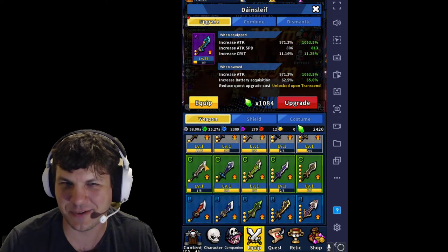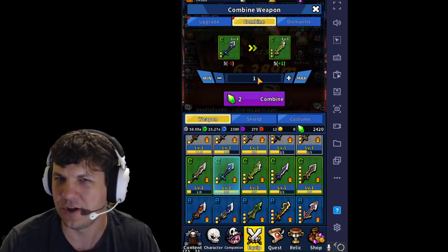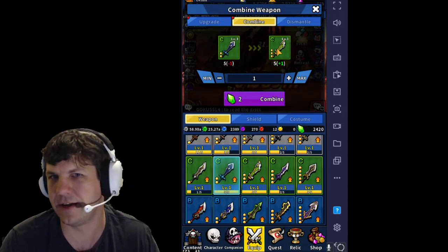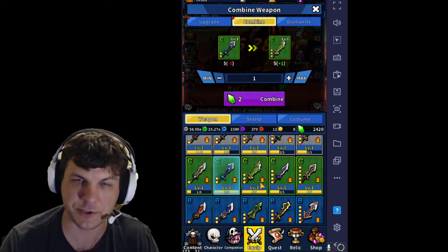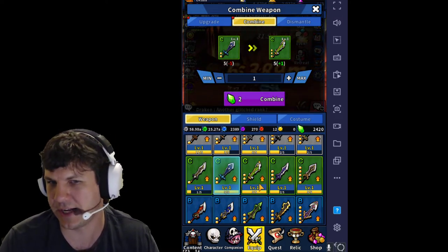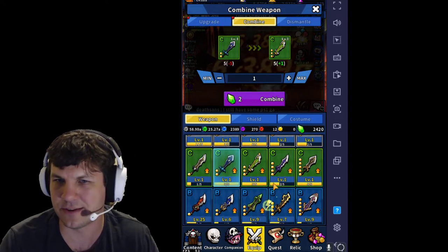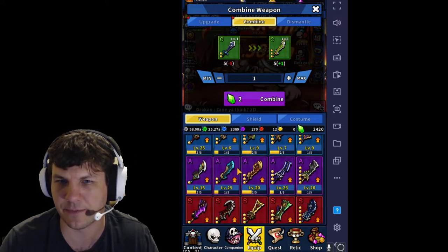If you look at some of these lesser weapons that you have five or more of, you can go to this tab up here and combine them. So if I combine this one, I'll actually get a level three version of this sword. If I didn't already have one, I'd definitely want to do that because it would unlock it and allow me to start using the passive. Since I already have it, it would just give me six of five, which doesn't really help me trickle up to combining swords and getting better ones.